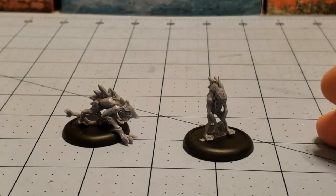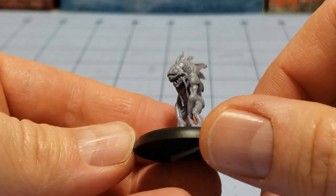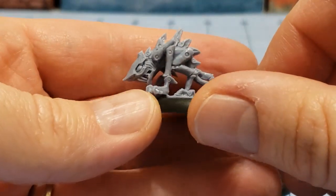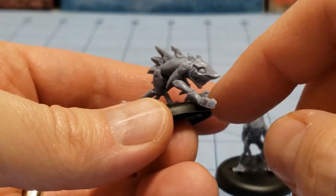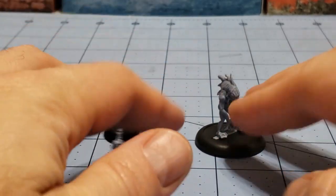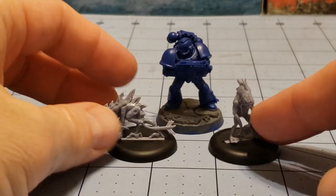We got our Sagarians all built up. We're going to start off with the Xanthoids - we have the carnivorous one with the teeth, and the burrowing Xanthoid who obviously looks like he's going to be digging his way off the base. Looking more carefully at the artwork, they actually are supposed to have an organic core with all the metallic parts on top of that, so I'll have to keep that in mind when we get them painted. They're about the size of Hormagaunts or Termagants from Tyranids.